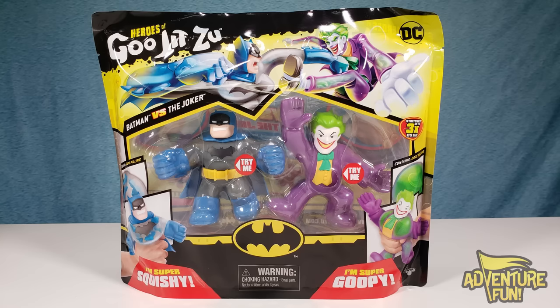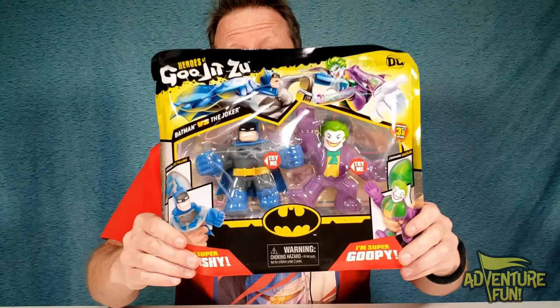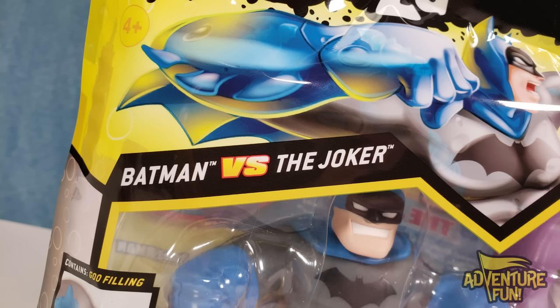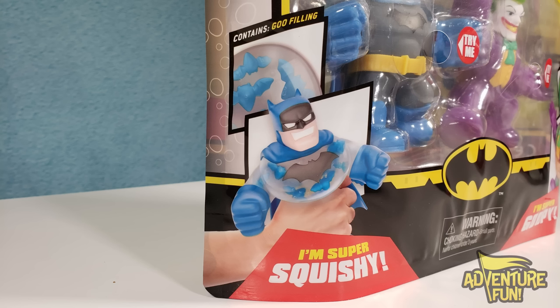Batman! Guys, we got the two-pack of Batman versus the Joker. No joking, guys — I'm serious. Joker, that's his job. Batman and I, we're serious. We punch. And the punchline. So guys, take a look. Batman's just taking a slug into him and he's still laughing right there. It's Batman versus the Joker. Batman's got his goo feeling — you can see he's got bats in him. He's always had bats in his belfry. He's super squishy.